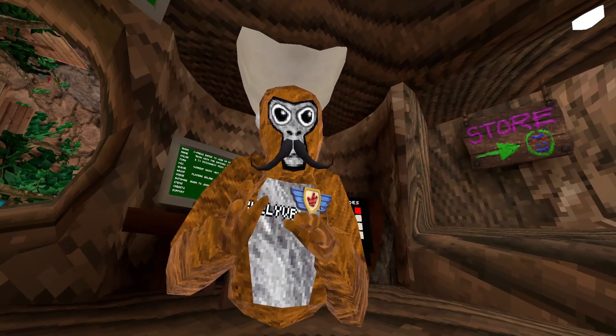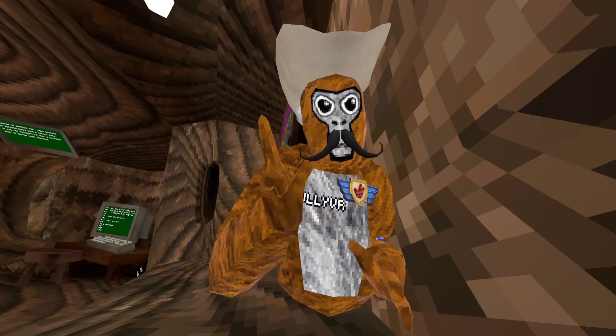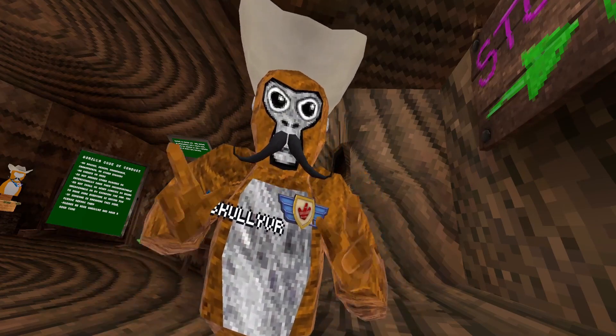Okay guys, so today I found out how to make Gorilla Tag way easier. That is obviously just hiding. So there will be four hiding spots, and if I don't win at least two rounds, then I have to do something very embarrassing in the lobby. So let's just get straight into the video.